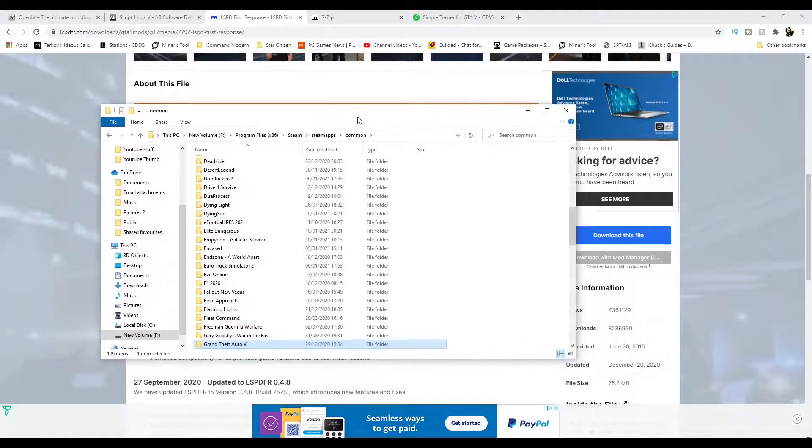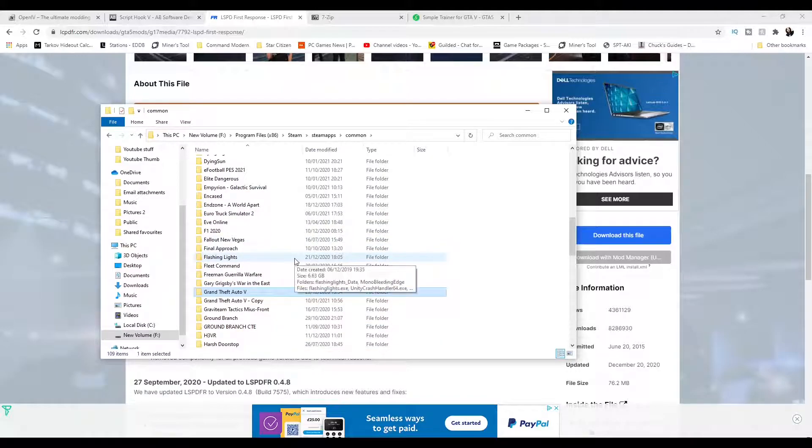I usually have a shortcut to the GTA 5 folder on my desktop because I'm in and out of it so much. I'd also recommend making a copy of your Grand Theft Auto 5 folder — once you mod it you won't be able to play online, so you might want a separate copy for modded content. There's nothing worse than breaking your game and not knowing what you last changed, so having a backup is essential.